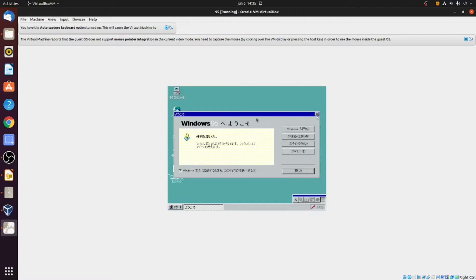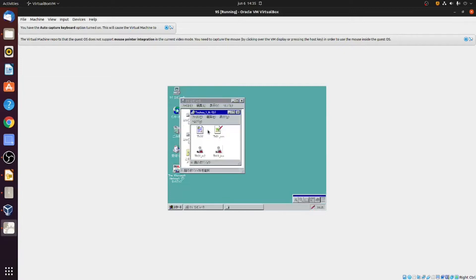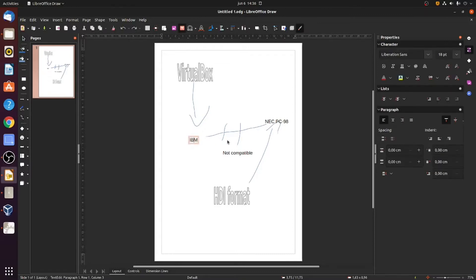You can see it's even in Japanese. I made an ISO file of the game so it simulates a disk — it should work, but it doesn't. This is the HDI file, TH01, and it says it doesn't find any compatible program for it. I made a graph to explain it: the game is in HDI format, which is compatible with NEC PC-98 computers, but VirtualBox and most virtual machine emulators only emulate IBM-type computers, which is not compatible.